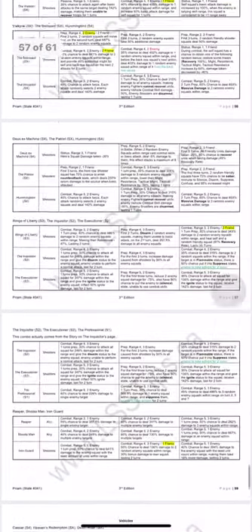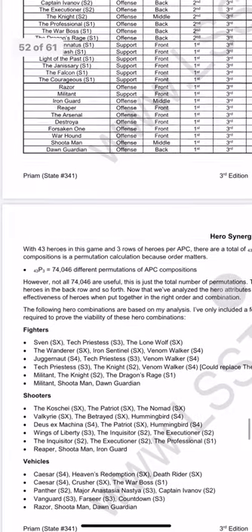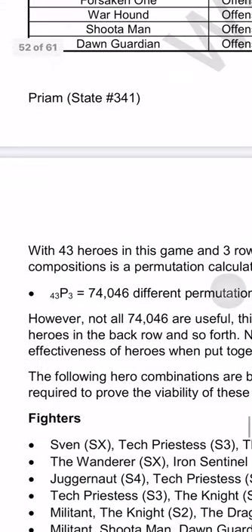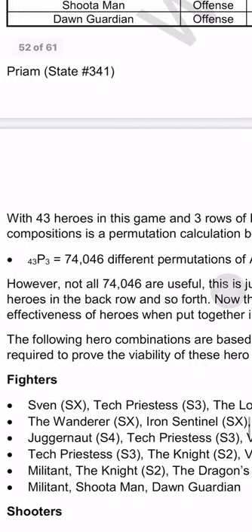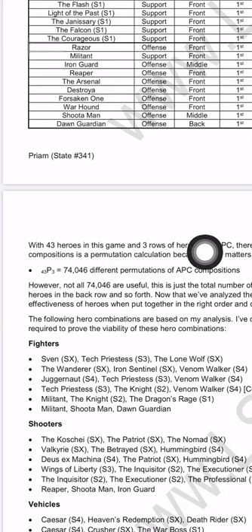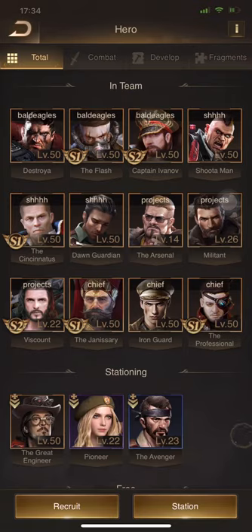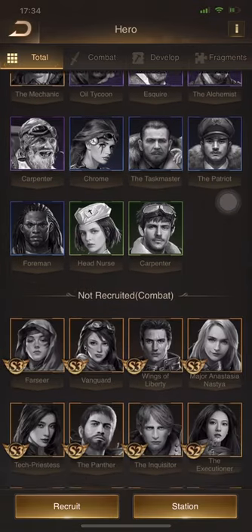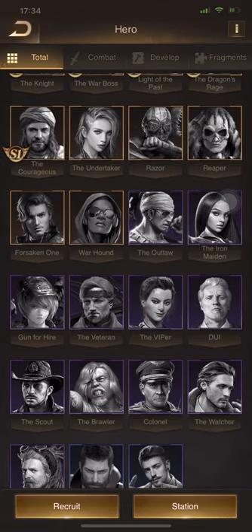Your hero formation is going to be dependent on what you are doing — whether you are attacking or defending, and what units you're using. There are 74,000 different permutations of APC combinations and not all of them are useful. Not all heroes work well together. Since I'm primarily using shooters, let's talk about shooters first. We can see all the shooter heroes — there's the Undertaker, which is new. I'm missing Forsaken One, Warhound, Reaper, and Razor.